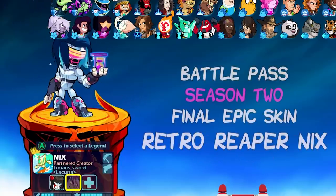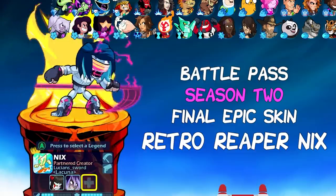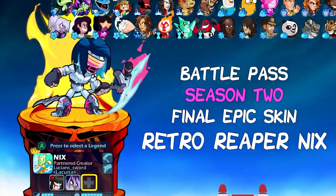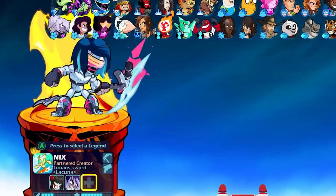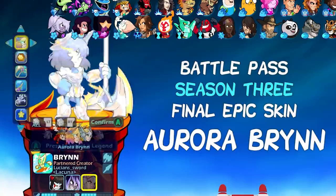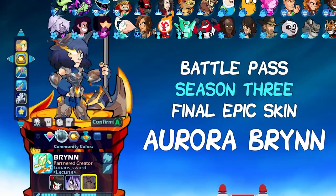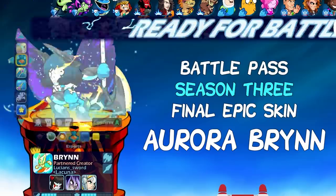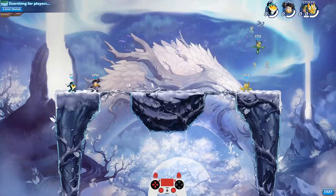And then the second battle pass, the Synthwave battle pass — completed that entire thing, and that unlocked Retro Reaper Nyx, which has an amazing skin. Look at that visor. But even better is the weapons — the Scythe and the Blasters look amazing as well, same as Akuma no Koga Hattori, really. And then we have Aurora Brynn. This is the newest and probably the best looking, in my opinion. It just looks so amazing. And now, for the first time ever, all three on the same team in Strikeout.